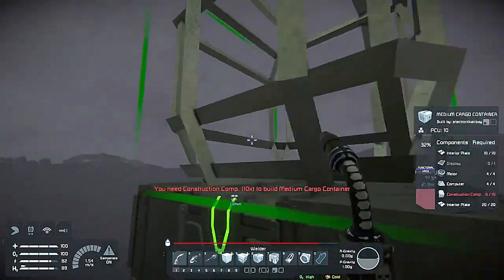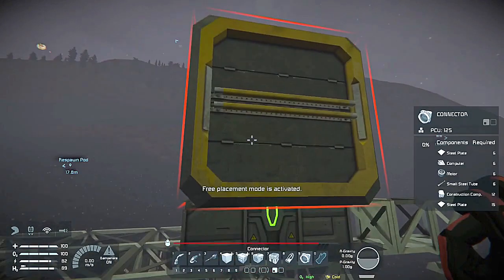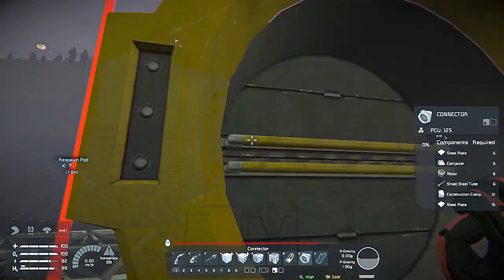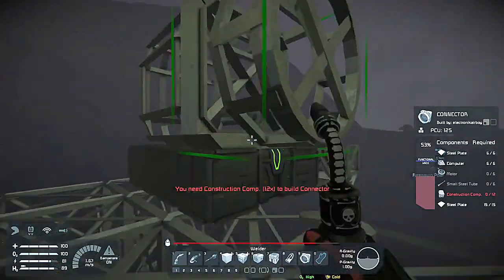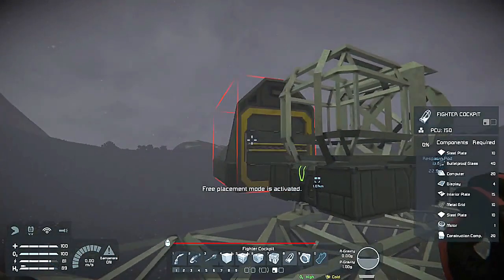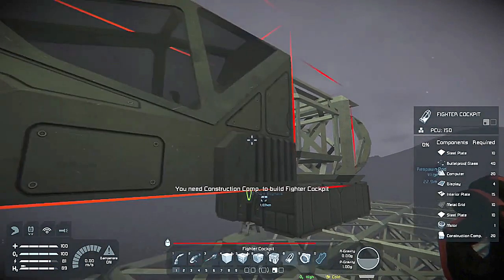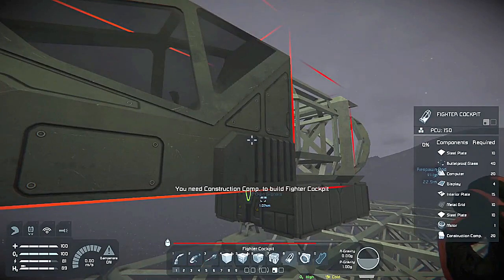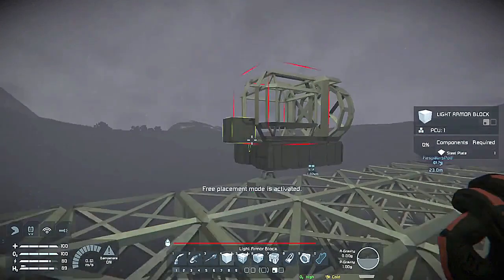That's a medium cargo container. This is the connector. A connector allows you to transfer items to and from a substation or your main base and your rovers or your ships. I'm trying to use a fighter cockpit, but I don't think I have the resources for it. Plus, it's kind of big, so I might just try to go with something smaller unless I extend this all the way out again.